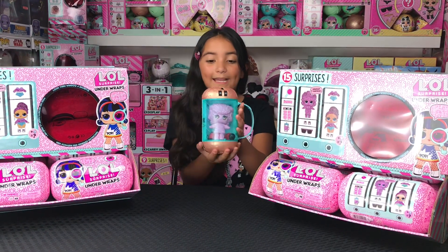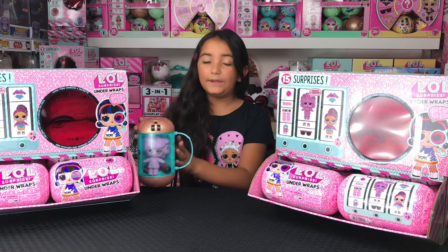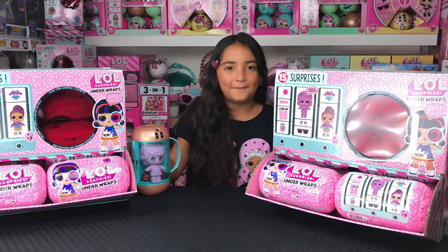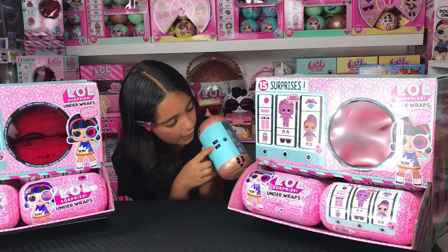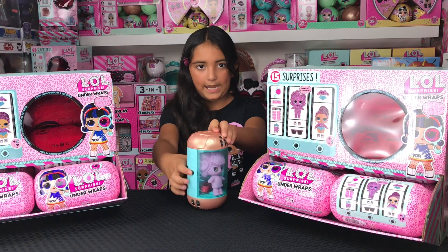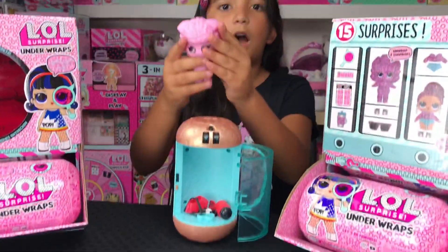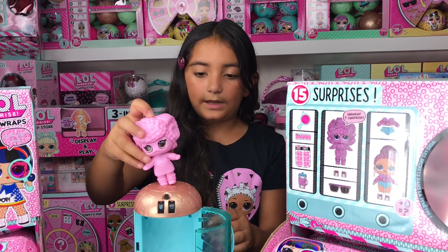So we did get a chance to open one of the LOLs because we were too excited and couldn't wait until the video. Look who we got! Got a little secret ram thing — it's adorable! And look you guys, you have to figure out the codes and unlock it, but we already did so let's open this bad boy with this button here. It's like a time capsule. Look how cute! She's soft but she feels like a marshmallow. The dolls can stand on the capsule or in the capsule.